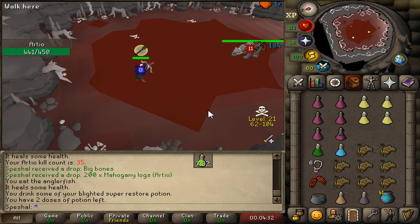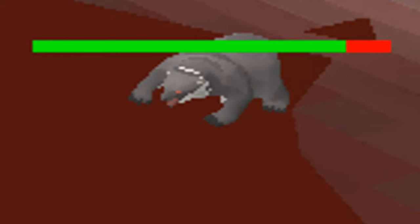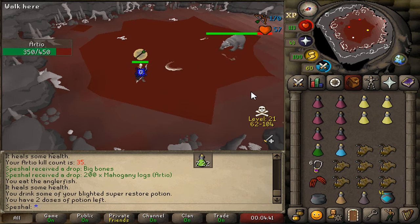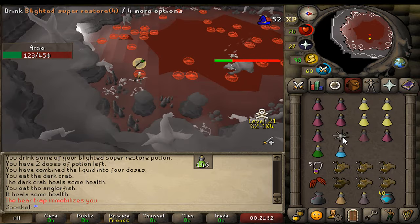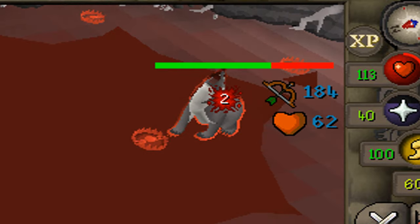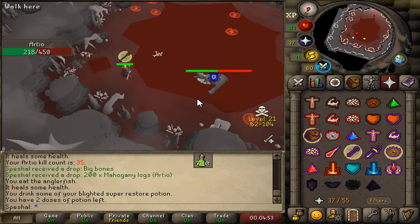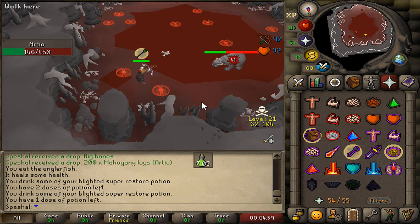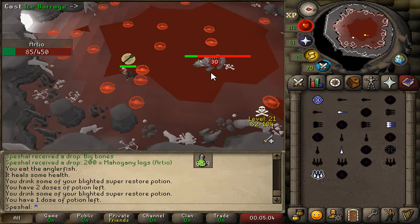Ardeo's ranged attack looks like a crescent-shaped projectile, so when you see this attack, use Protect from Missiles. When Ardeo does a step-back animation, he is preparing his magic attack, which looks like a Wind Blast — you will need Protect from Magic to avoid taking damage or getting knocked back. If you fail to protect against his magic attack, Ardeo can hit you for up to 50 damage and knock your character backwards, briefly stunning you. Whenever Ardeo turns red and looks like he is howling into the sky, he will break free from any freeze or entangle spells and you will have to refreeze him. Don't ever assume you have time to relax during a kill because Ardeo can break free at any time.